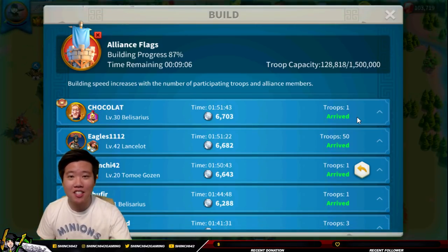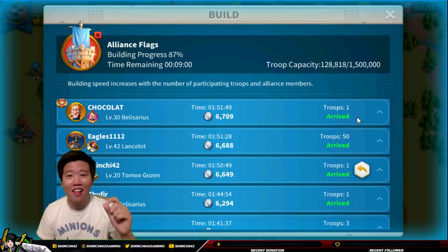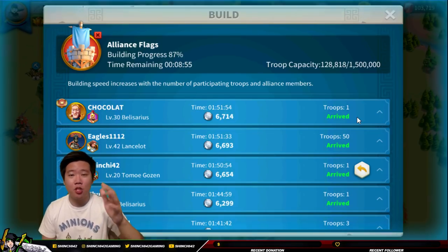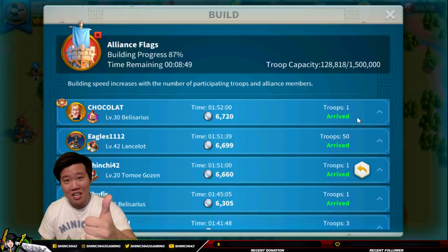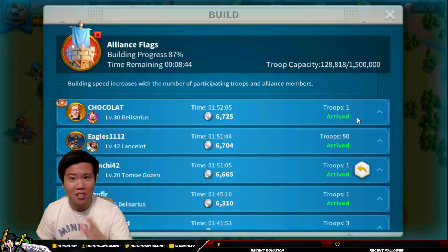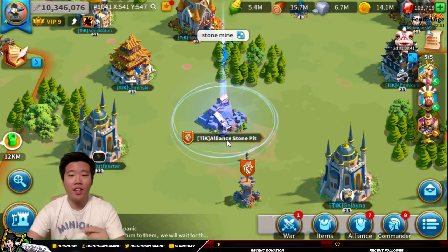If you guys have not tried this, I suggest you start now and earn those individual credits so that you can buy a lot of things in the alliance shop. Leave a comment below if you've been doing this already or if this is new to you. Is it a good tip or is it hacking the system? Another way to earn alliance credits or individual credits is by building the alliance resource center.